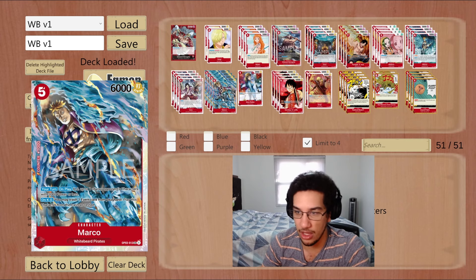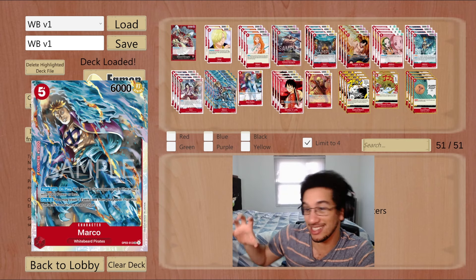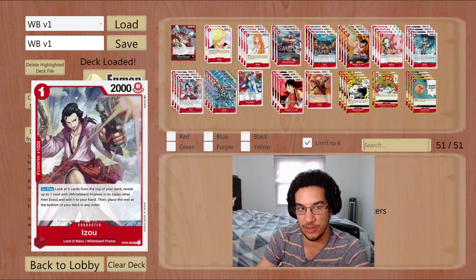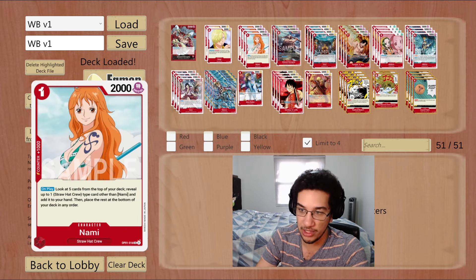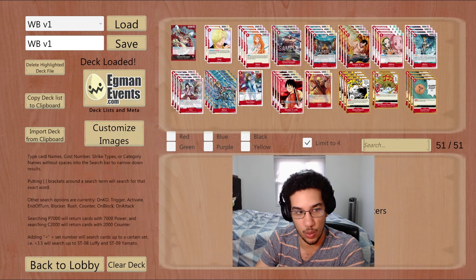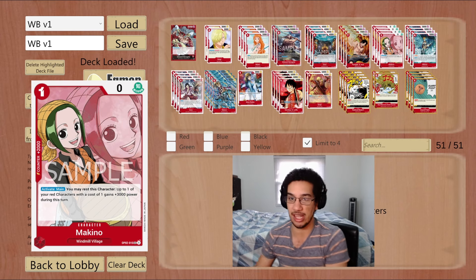We also get to search for the 5-cost Marco, which isn't as strong now since there aren't as many 3k-or-less units, but it can still kill random Brulee-type units. More than anything, it's a 6k body that pushes pressure — and it does kill Rebecca, just like Nico Robin. The last card is Makino, just a 2k counter, but she synergizes with our one-drops to push extra damage for Newgate in cases where you're looking to seal the game.